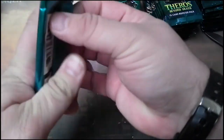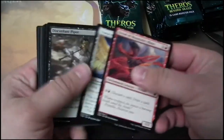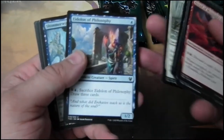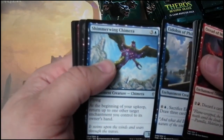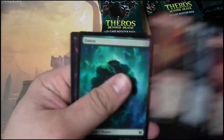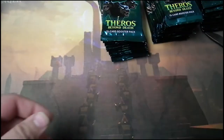Pack two. We only got 28 minutes of film time — still running off my old Fujifilm. Pack two is a Tectonic Giant and a filler card.